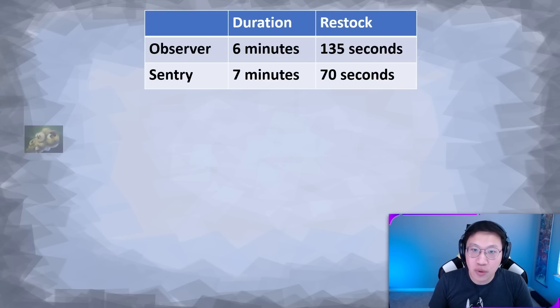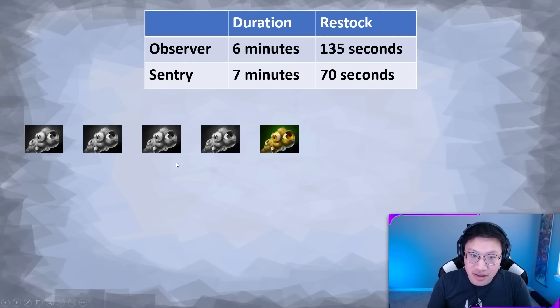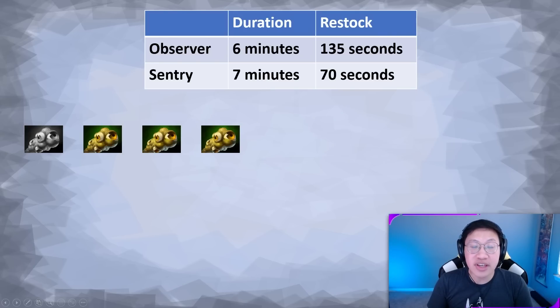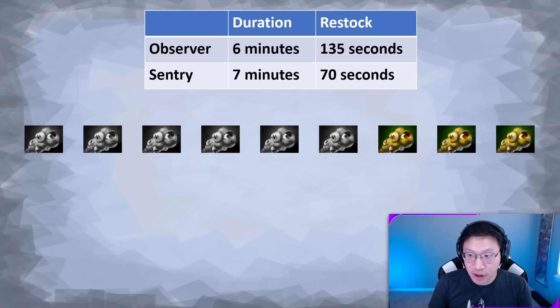If this flow is disrupted, that's where issues start. For example, you place your first three, the first one dies, you go and place your fourth one, but the enemy spots you and dewards it. This creates a gap where instead of two to three observers, you're only going to have one to two. That dewarded one is gone and you're still waiting for the next restock. Then the last surviving one dies, and because the placed one was killed immediately, you don't have two right now. You have to make sure your next couple of observers survive to get back into that flow of having two to three at any given moment. The worst case is several dewards in a row, creating a moment where you have no observers at all on the map, which makes the game very difficult to play.